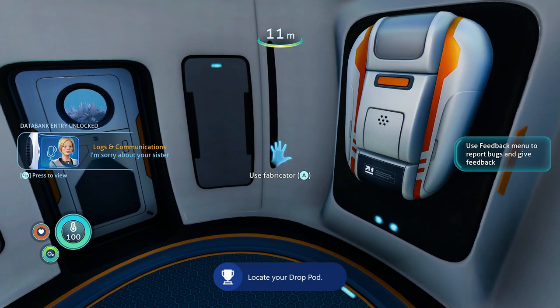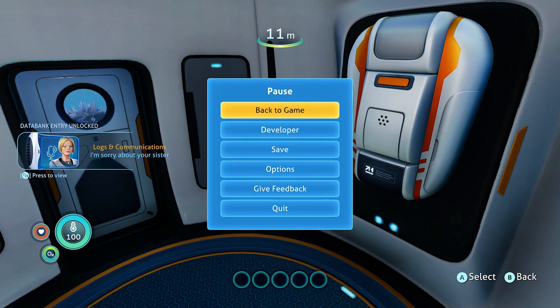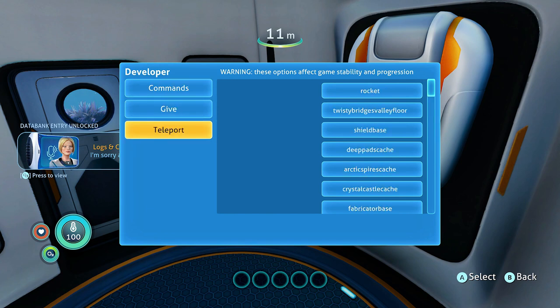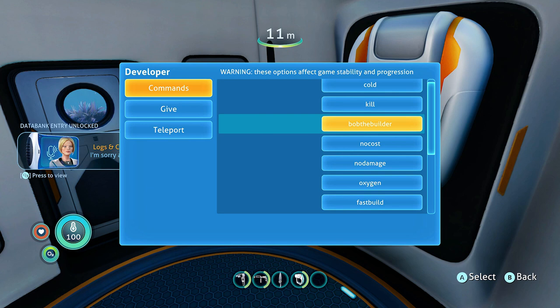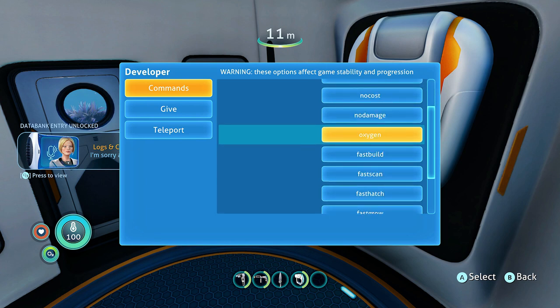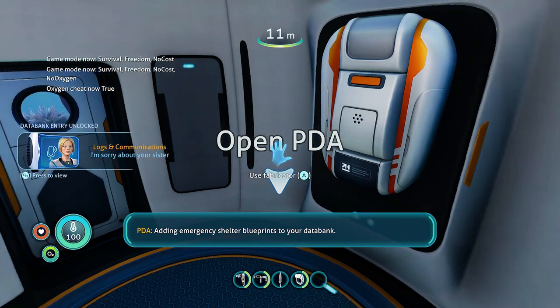Now like I said we can use commands. Hit Start, then hit L Bumper and R Bumper at the same time — that opens the developer menu. In here we can use Give and Teleport commands. First go to Commands and click Bob the Builder — that gives unlimited supplies and unlocks all blueprints. Then click Oxygen so we don't have to worry about getting oxygen.